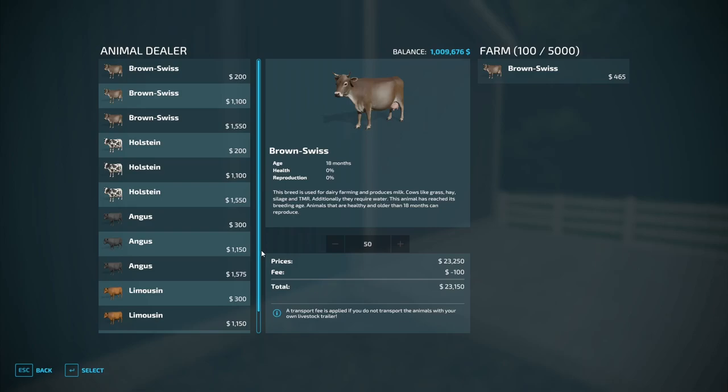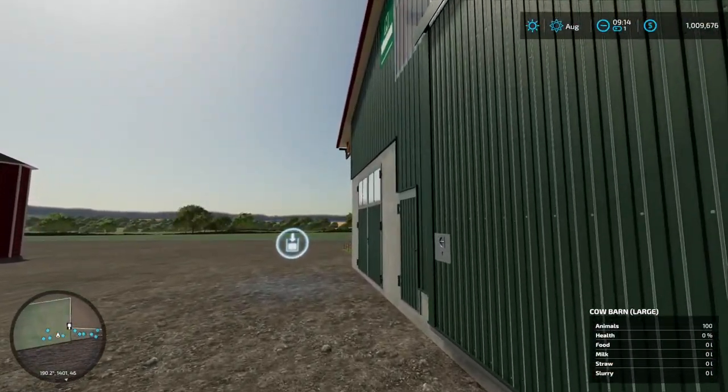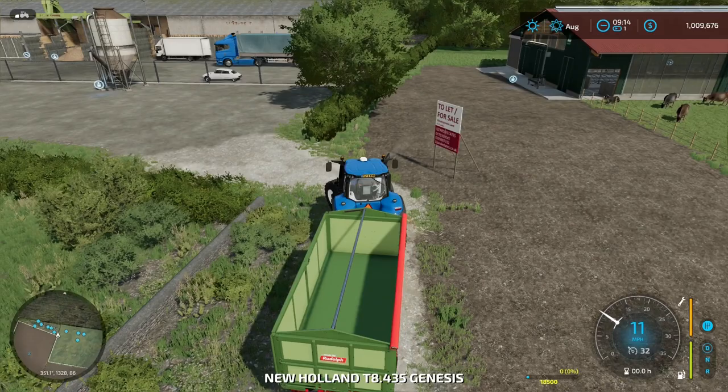Brown Swiss — 18 months. Now we have 100 cows. You can see up in the top corner — I've edited this pen to hold 5,000. When they have babies, if they're boys we're going to send them down to the other original farm, and that's where we're going to raise our beef cattle. Now we get to start feeding them some mixed rations.